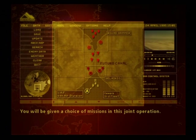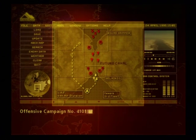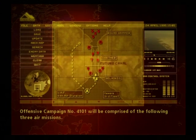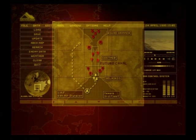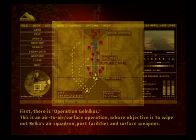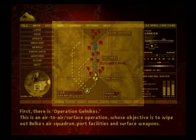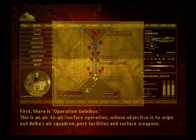You will be given a choice of missions in this joint operation. Offensive Campaign No. 4101 will be comprised of the following three air missions. First, there is Operation Gelmikos. This is an air-to-air surface operation whose objective is to wipe out Belkin's air squadron, port facilities, and surface weapons.